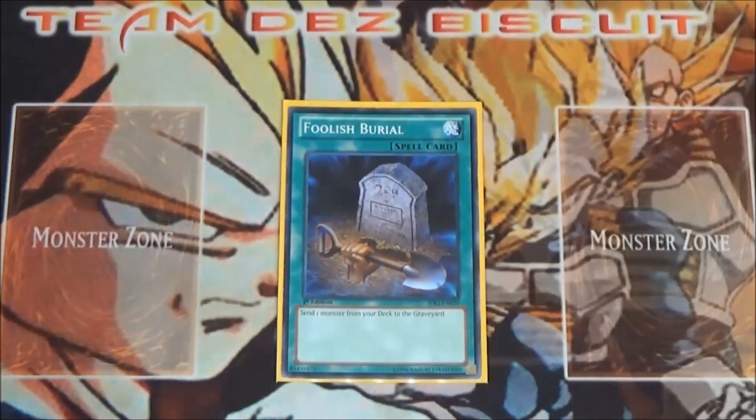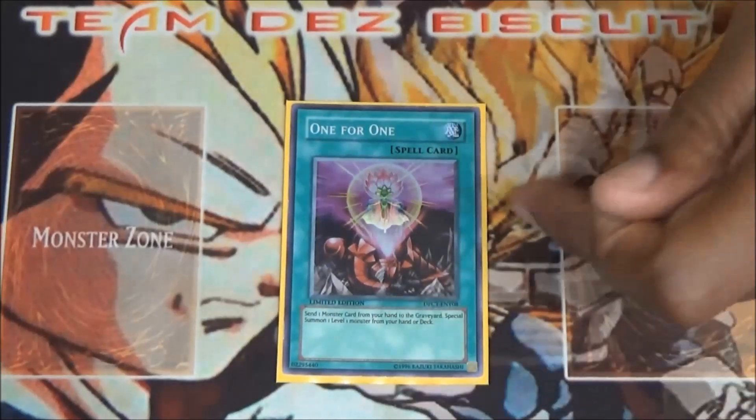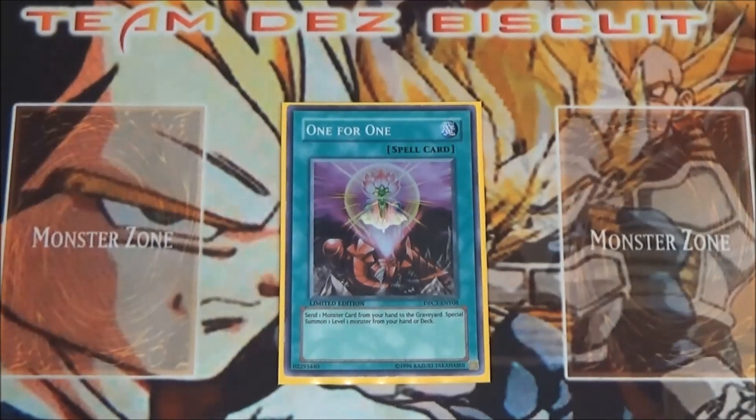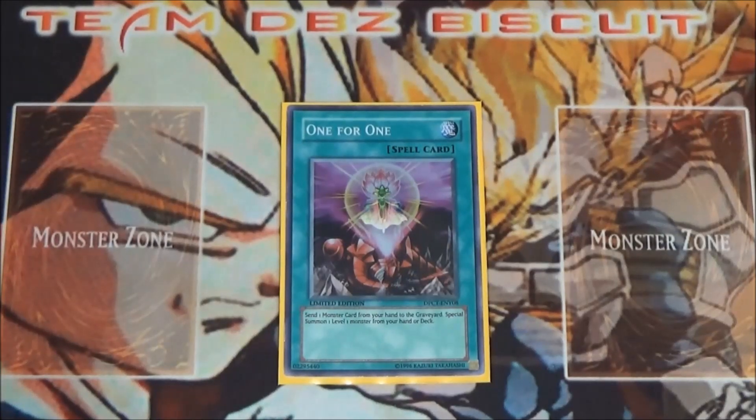Foolish Burial lets me send Erebus to the graveyard, or if I have a Prime Monarch in hand, send that to the graveyard to start getting fuel for special summons and tributes. Similarly, One for One lets me get the squire to the field as fast as possible — usually I'll send Erebus to the graveyard, special summon the squire, the squire special summons another one, I use cards from my hand, send them to the graveyard, get Erebus right back, and just keep the plays going. Simple plays, but they generate advantage so your opponent starts minusing out and the board stays on lock.